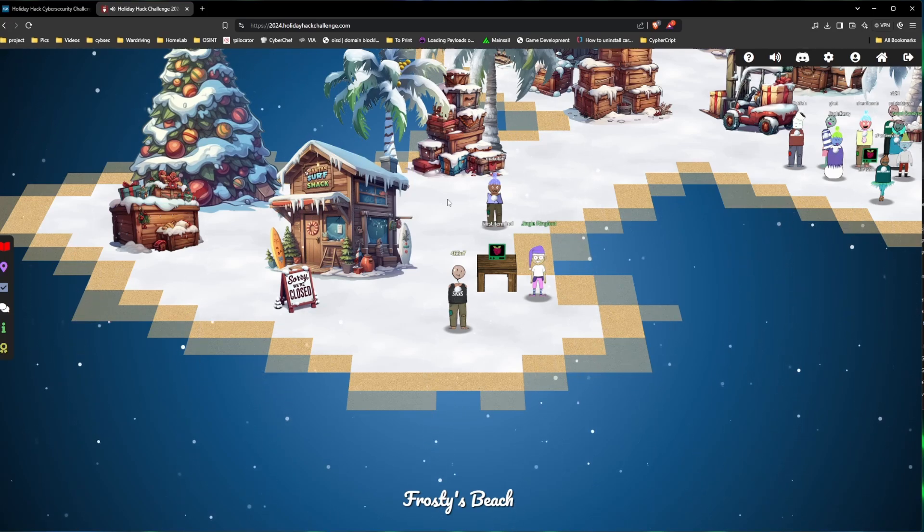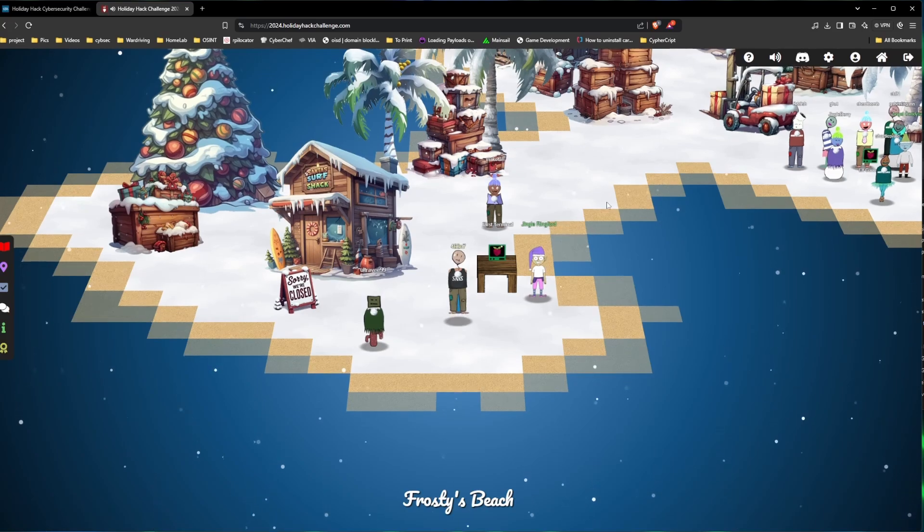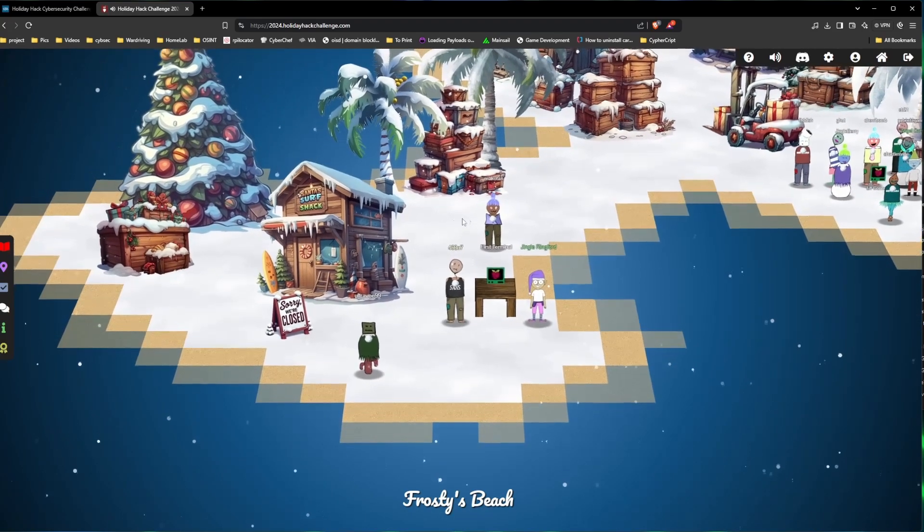So when you load up, this is where you'll start. You'll talk to Jingle Ringford and do everything he says. This is a simple one. You'll end up just typing the answer here. So there, that one's done. So that's the first part of it, and that will get you silver.